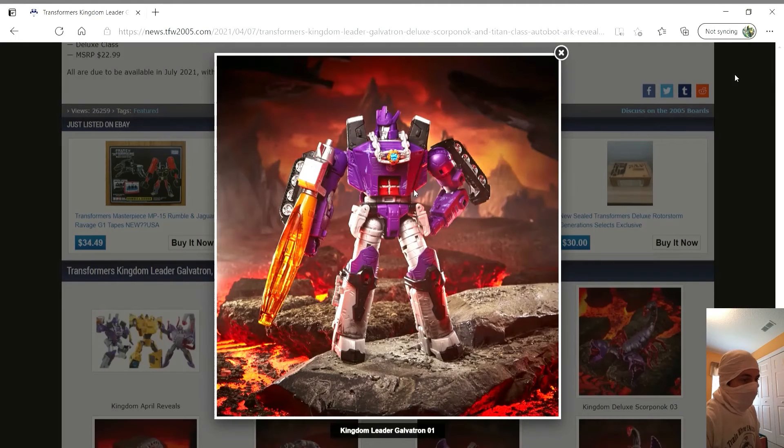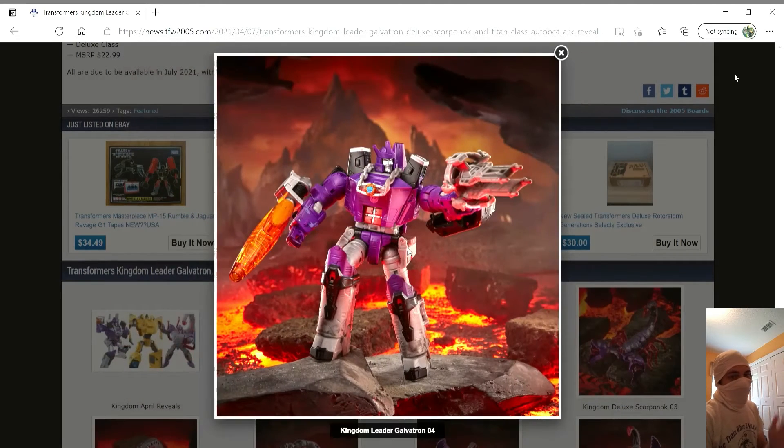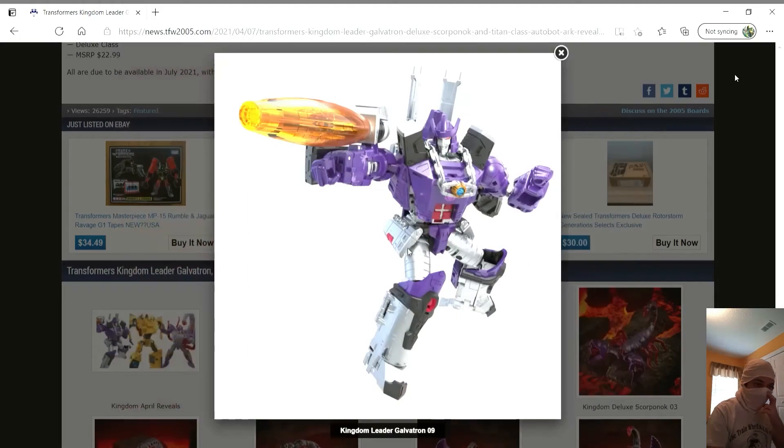Now we got Galvatron. I am bothered by the treads hanging off his arms — it should really conceal a little bit better. Otherwise I think he looks really good. He's got the Matrix on a chain hanging around his neck, can't attach that to him in Cannon Mode, so that's really cool. He's got two guns that look like the ship he flew in. Overall I'm pretty happy with him, and he's a leader class, so that's really good. He's going to be $50.